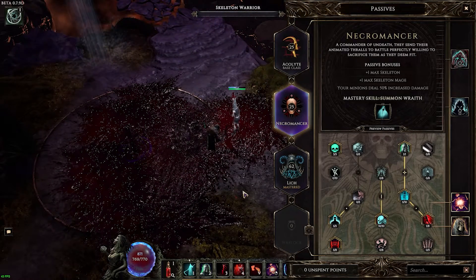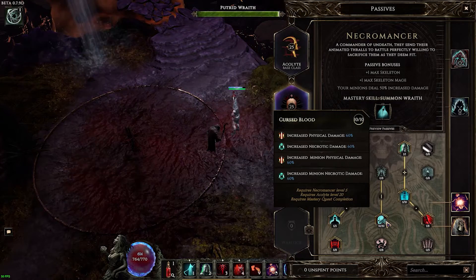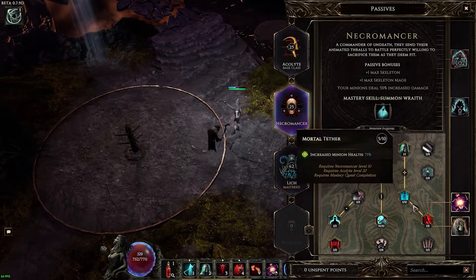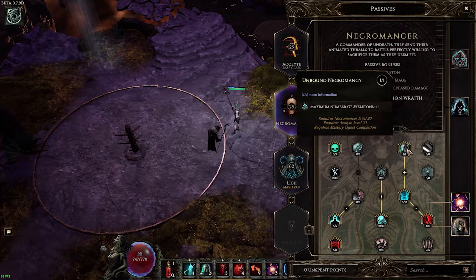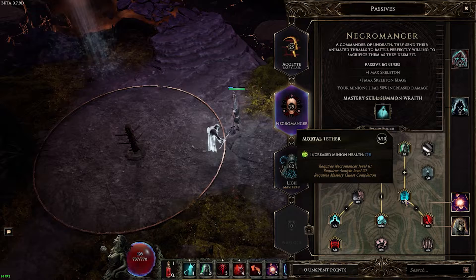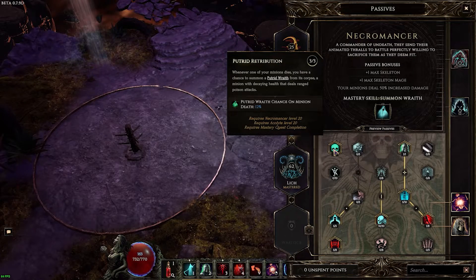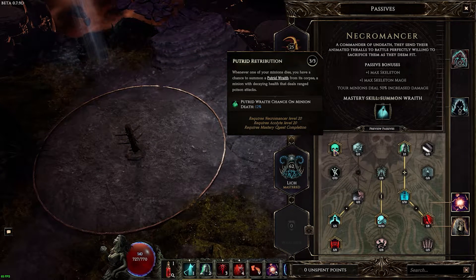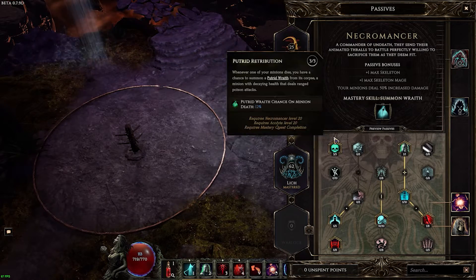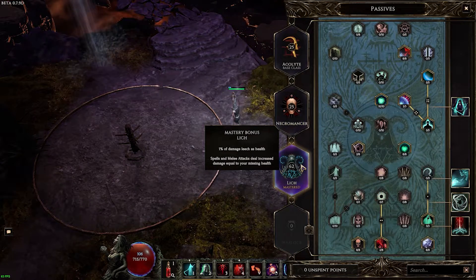1000 — just blowing that up. 10 points here for the physical and necrotic damage. You want this chain for the increased plus 1 skelly and the increased minion health — I'll show you why a little bit later. 3 points here for the chance on summoning future wraiths on minion death, just for more damage. More minions, more damage.